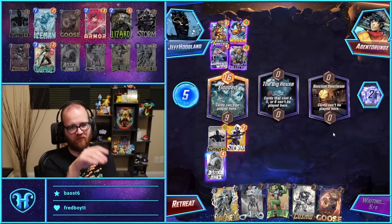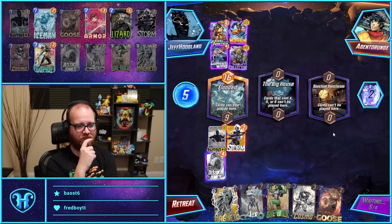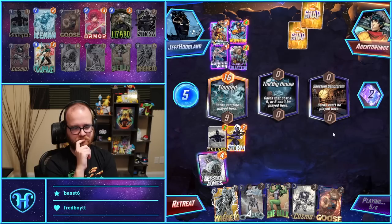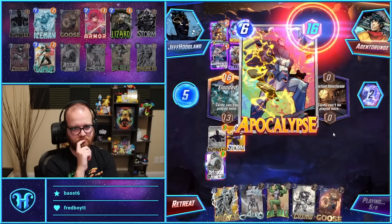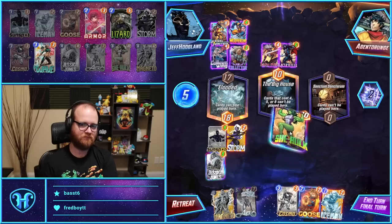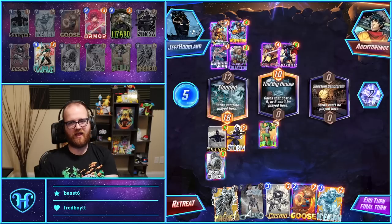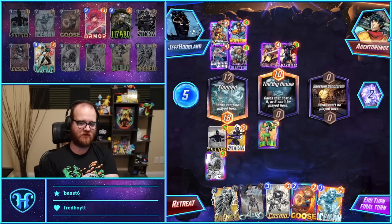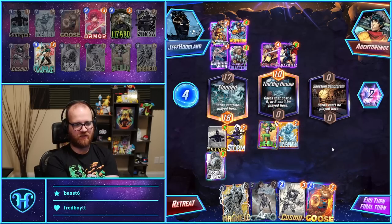Passing here adds nine on the left. Then next turn we go She-Hulk into the big house, gain five more on the left. I think adding 15 power wins the Breaker. I'll bet two cubes on this. This is technically one more power — that's trading one stat on the Sunspot for two stats on the Iceman.